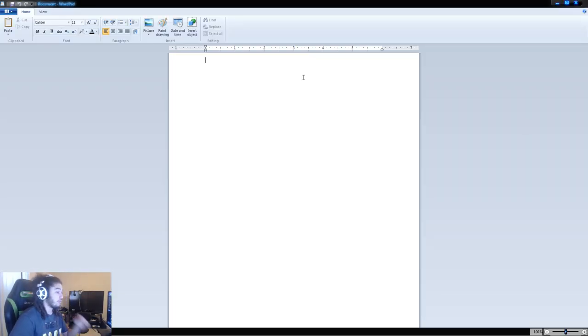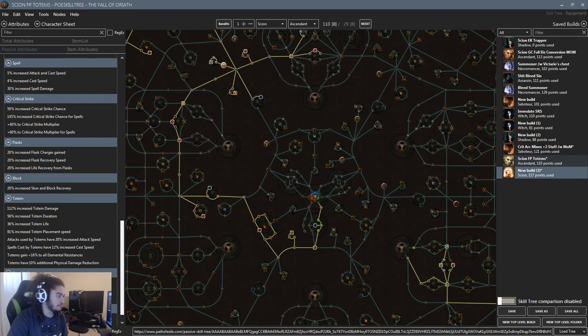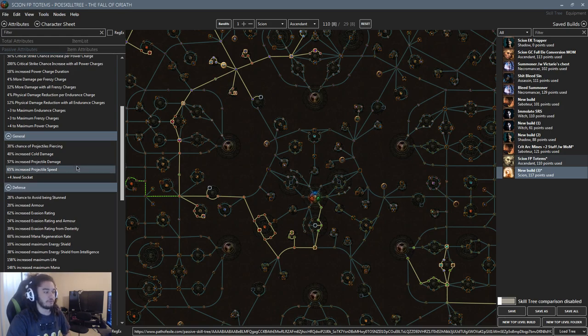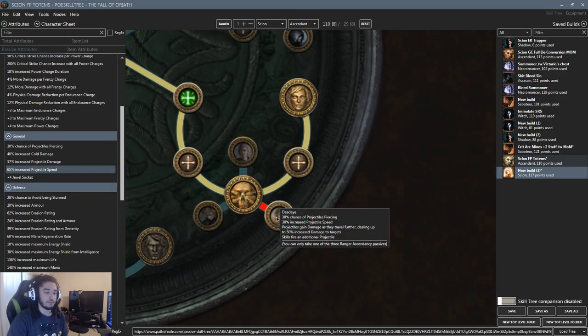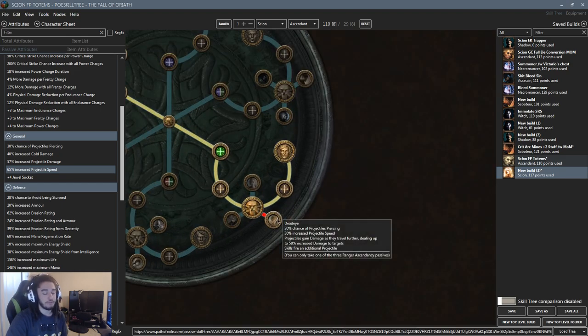One more thing: this build gets 65% projectile speed from the tree, and freeze pulse gets around 40% from quality plus a Merciless or Uber lab enchant. Combined, we can reach around 135% projectile speed before gear modifications, giving our freeze pulse the ability to hit the entire screen — which is beautiful. As the projectile travels further it also gains up to 50% increased damage from Deadeye, creating a nice synergy.